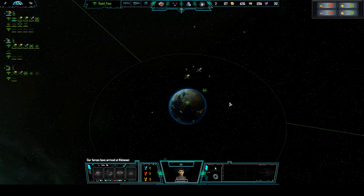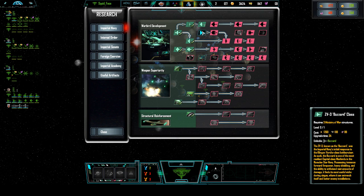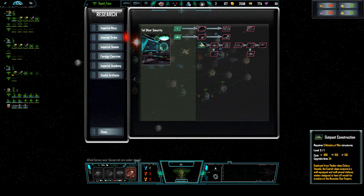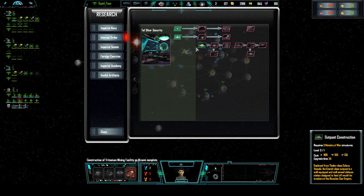How do we get a Starbase? Where are they on the research? It should be under the second one, which is the defensive one. That's what I'm imagining it would be, but you never know. Outpost construction for me — I think mine is the cell type defense station. Outpost construction, that's the one. Station complete.